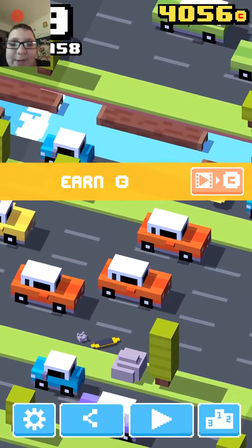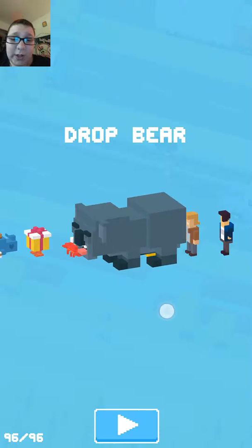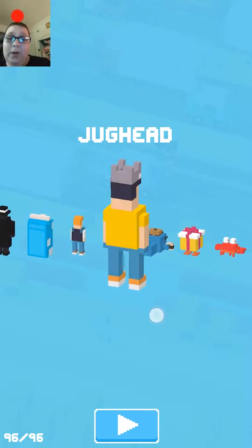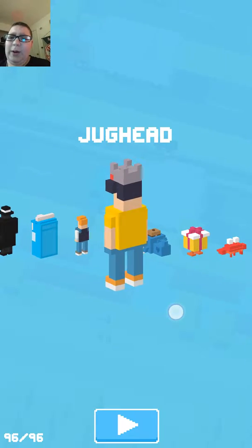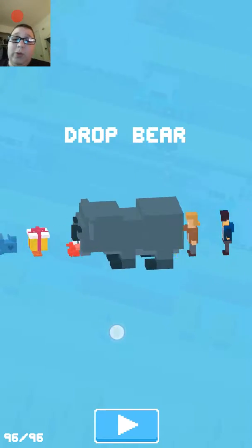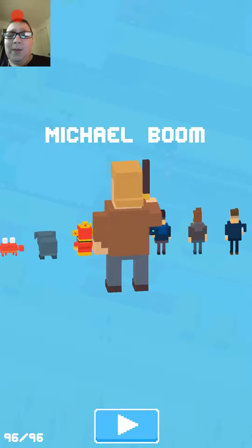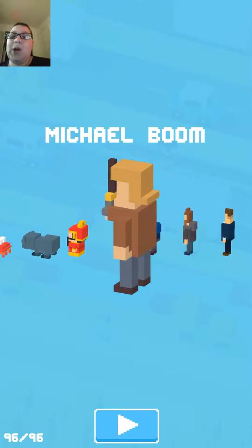It's basically the same thing — you're going to find mailboxes and burgers. Next up for the secret characters is Michael Boom. This one was particularly hard. With Jughead, all you have to do is collect 15 hamburgers that are randomly lying around — they're not that hard to get. But for the next two secret characters, they're pretty tough because you have to find one specific thing. Michael Boom is basically a parody of Michael Bay, which is what I'm assuming.